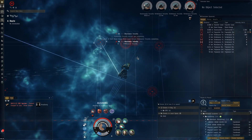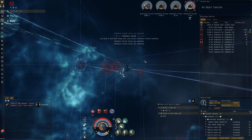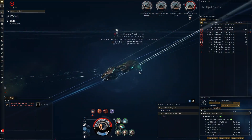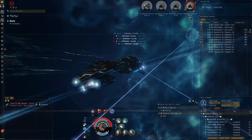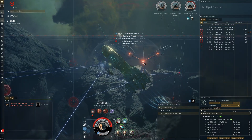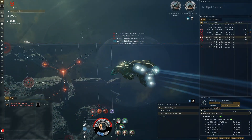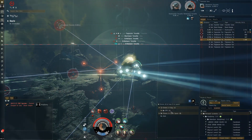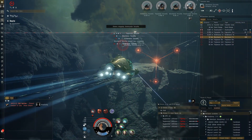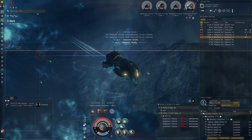Turn back towards the drones because we're getting a bit too far away. I'm not going to bother taking loot — that's not the point. The point is to see if we can actually complete the site. It would be really cool to say I completed a T5 in an Omen — and in the small print, it was worth seven billion ISK. Some frigates went for my drones; I didn't want them attacking my drones because we've only got one set.